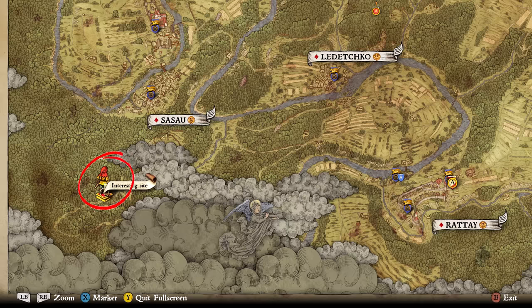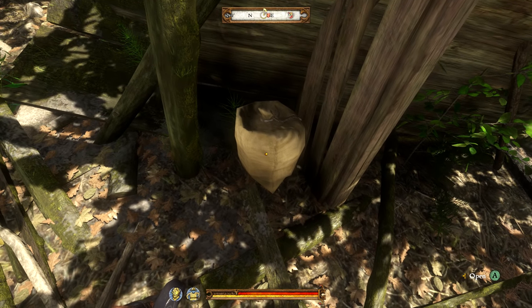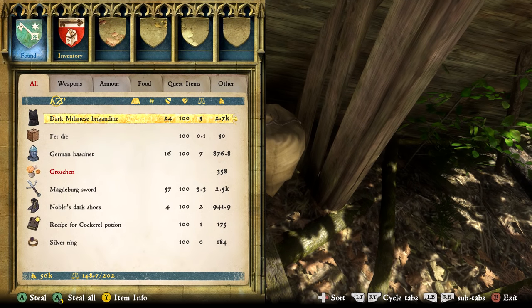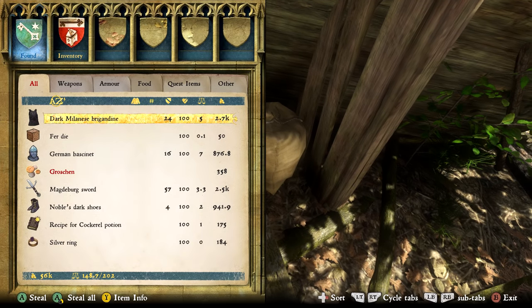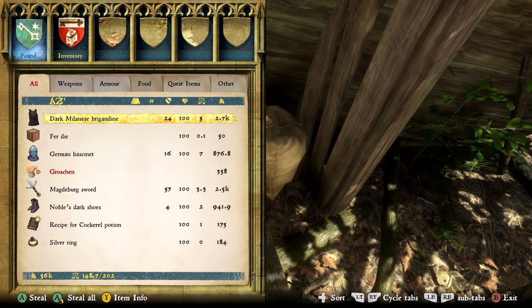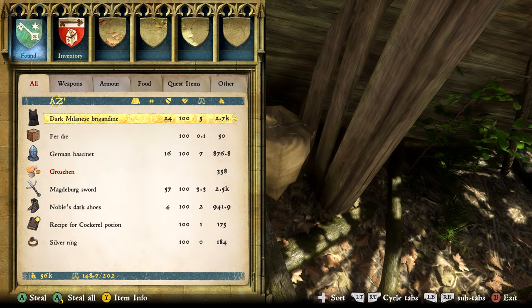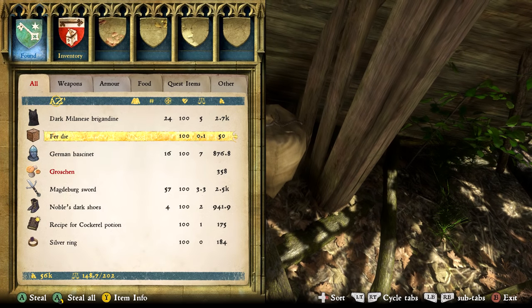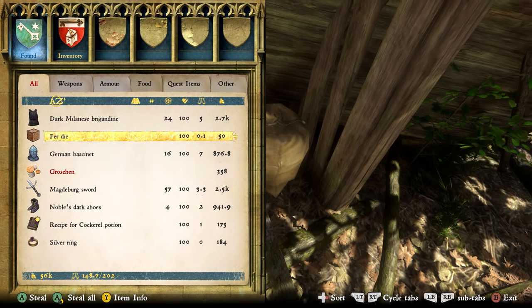We find the broken wood and there is a sack — this is the treasure. On the map it is right next to one of the paths, which makes it a lot easier. Inside we have the Dark Milanese Brigandine, one of the best chest armors in the game with a rating of 24 and a weight of 5. Unlike the Bright Milanese Brigandine, this one is worth 100 gold less, but whether you want to use it or sell it, it's an amazing piece.